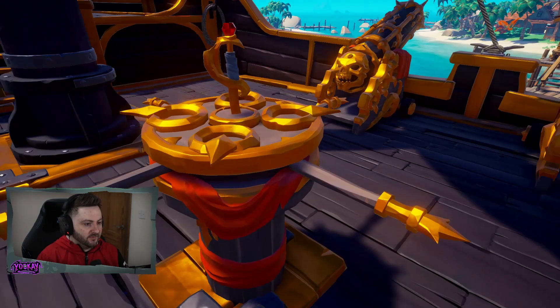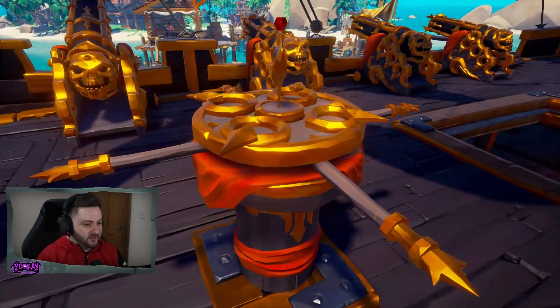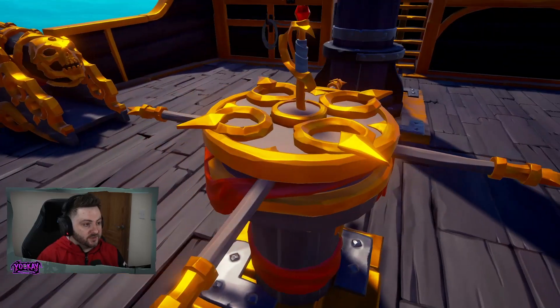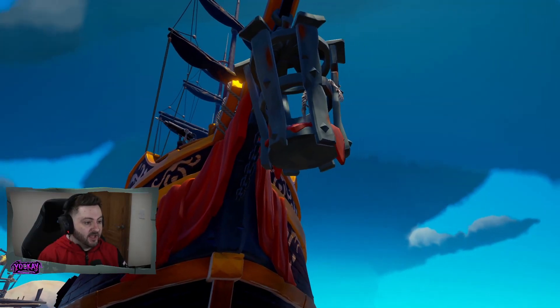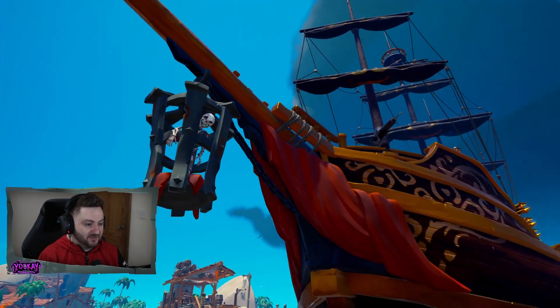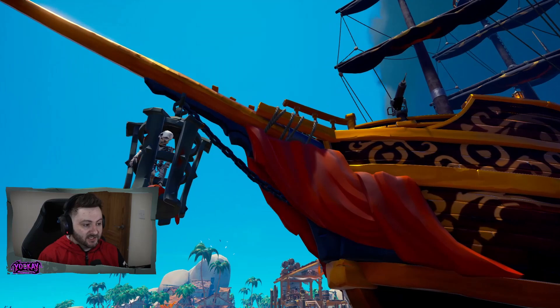Then the capstan — obviously with the sword in the center. This ship set is very, very impressive, I'll be honest. Very, very nice ship set. This is the standard figurehead — the cage with the little skeleton inside. This thing is pretty awesome; a lot of detail has gone into this ship set.